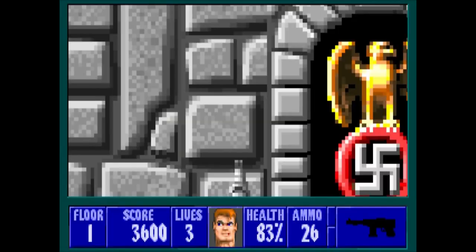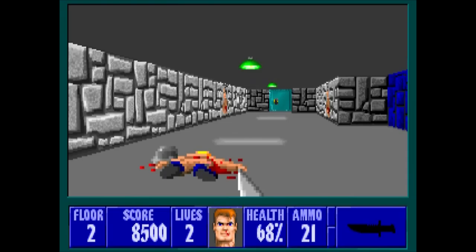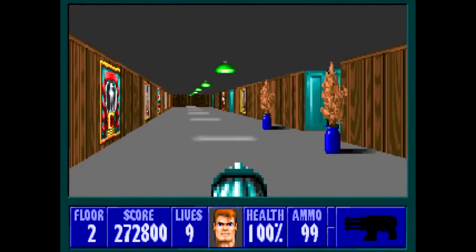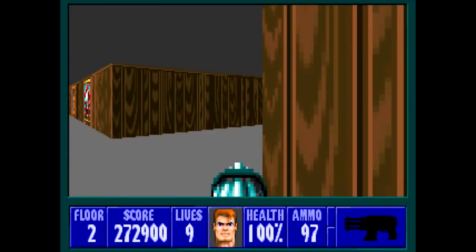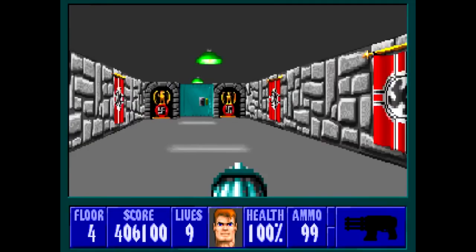You're a badass alpha male character starting off with basically nothing — just a pistol with a bit of ammo and your melee attack, in this case a knife. Wander around, opening doors and collecting anything useful while shooting anything that moves. You can walk, run, strafe, shoot and interact, but there's no need to jump because there is no height variance in the levels. And even though this stuff was done due to technical limitations, it's not very different from the campaigns of many modern shooters — except that the levels here are straight-up mazes with no corridor shooting in sight.